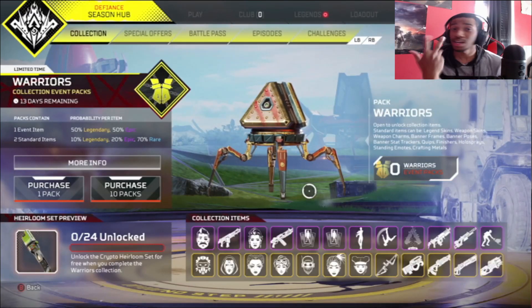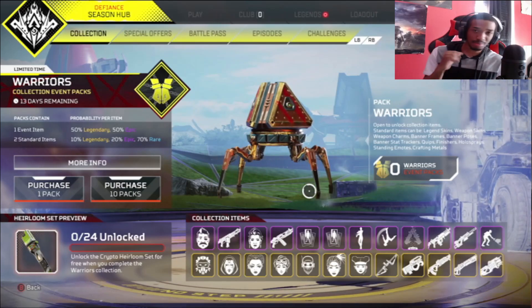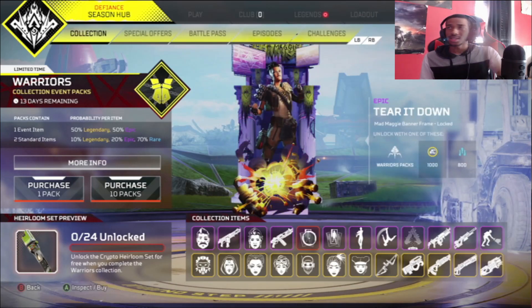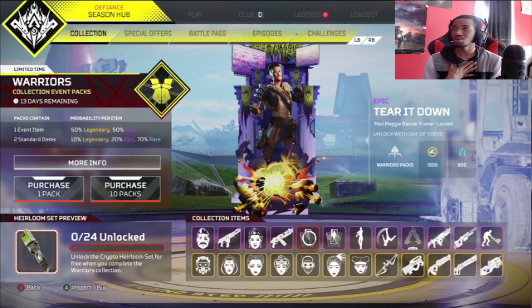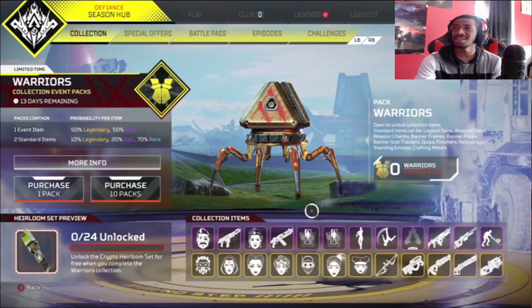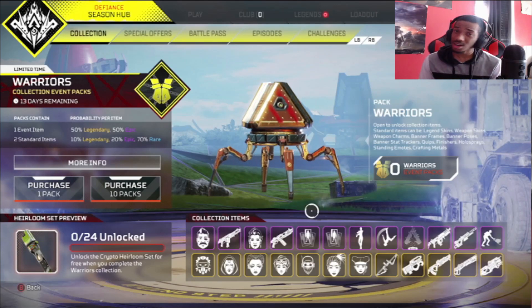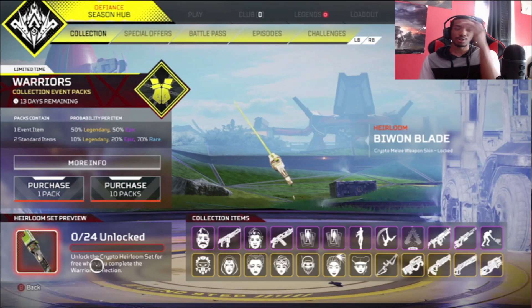Let's go over to the Warriors Collection Event. We got two weeks to get as much as you can possibly squeeze out of it. You know how it works by now — epic tier stuff, I think they actually dropped the price a little bit. A thousand Apex coins and 800 crafting materials for epics, and legendaries are 1800 coins and 2400 crafting materials. Unlock all 24 items and you get the illustrious Baiwan Blade heirloom for Crypto.